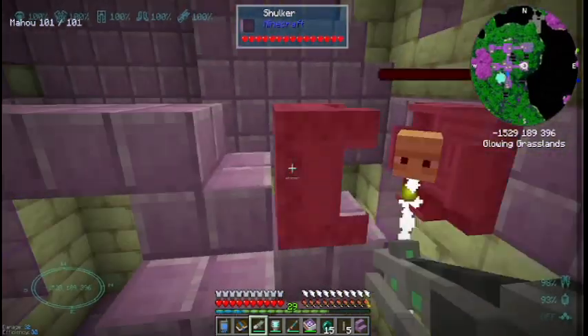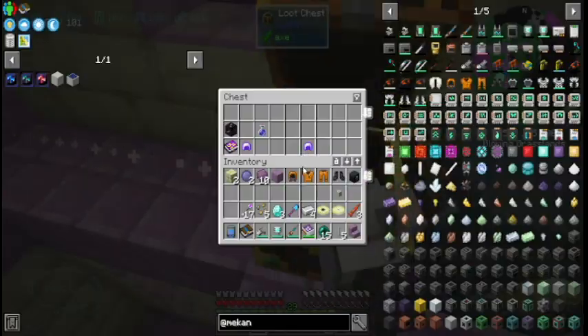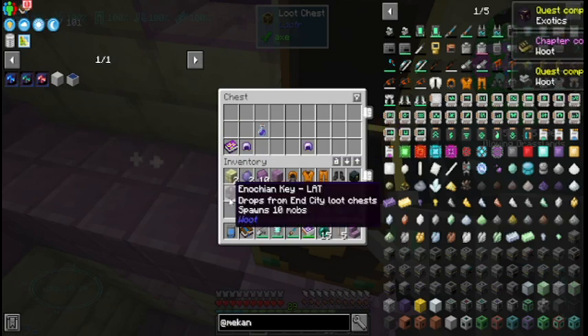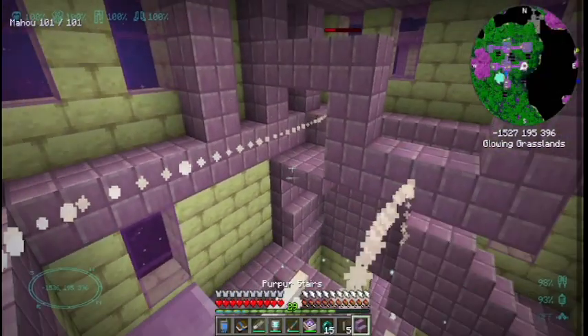I bet this would be insanely hard if I didn't have the gear for it. There's another chest over here — oh, we found our first exotic! Drops from insanity loot chest, spawns 10 mobs. I got my first exotic and woot is now complete — we have completed woot!